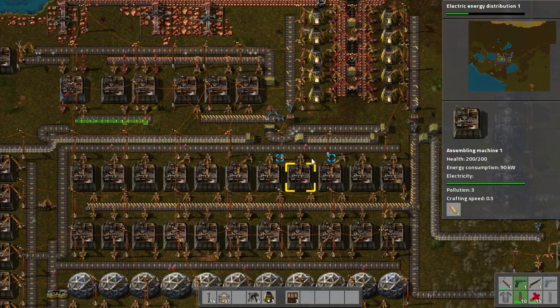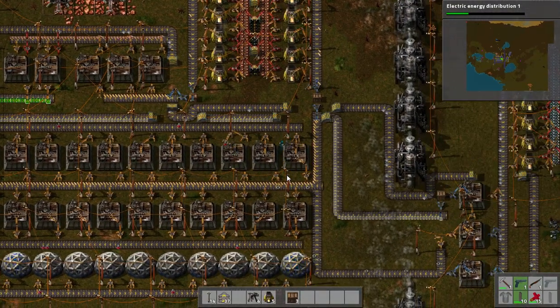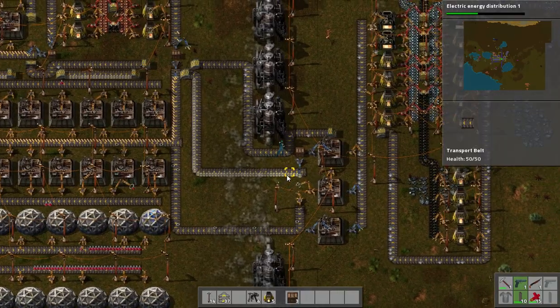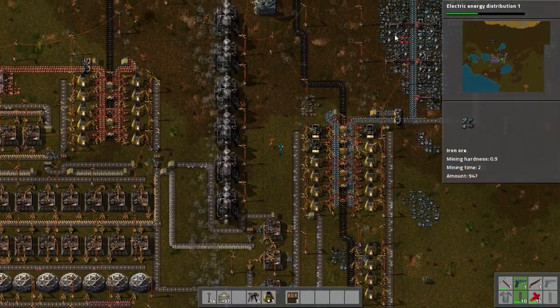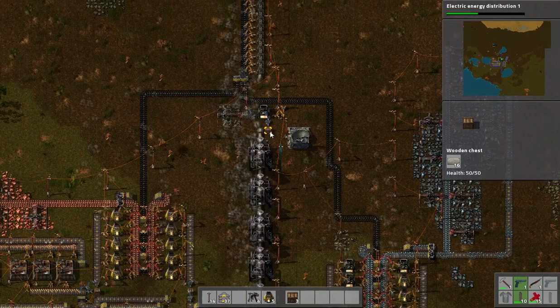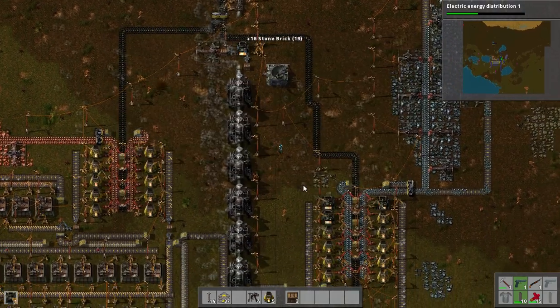I'm underestimating the power of these things for making gears. We've got very simple setups — way too much iron mined over here relative to the amount of stuff that we've actually managed to convert. Another one of our stone furnaces has been upgraded to steel.